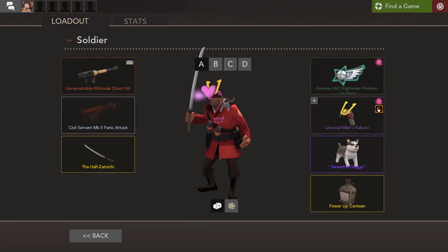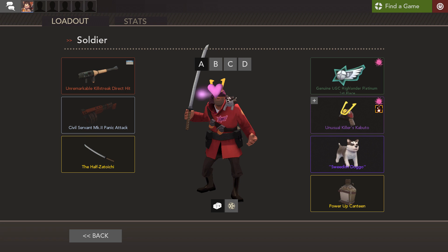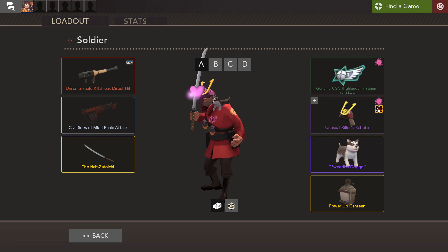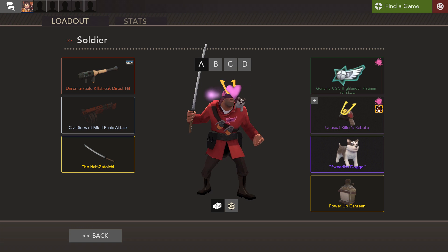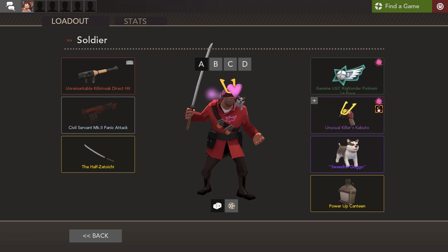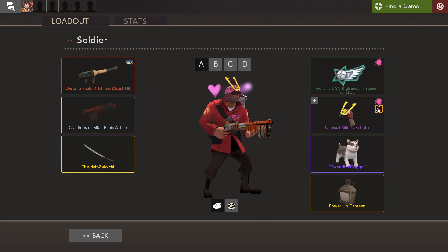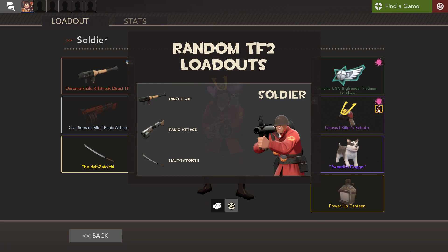Hello there friends, today we are continuing with the random loadout series. Young Cake in our Discord has come up with an incredibly wild and amazing name for the series, which is definitely fitting. He said you should call it 'Woollen's Wacky Weapons,' so that's what I'm going to call it because it's a YouTube channel and it has to have 'wacky' in the title otherwise people won't like the video.